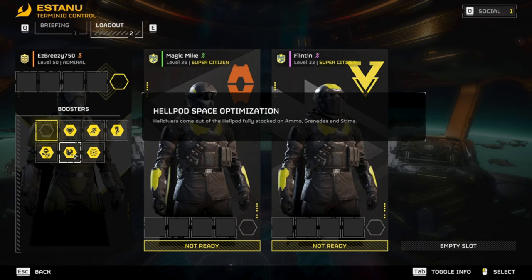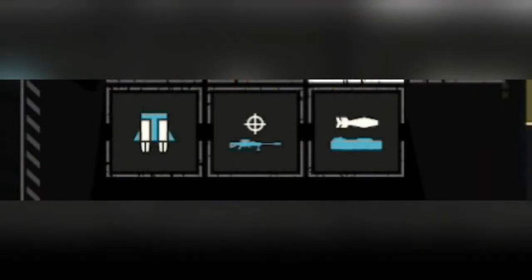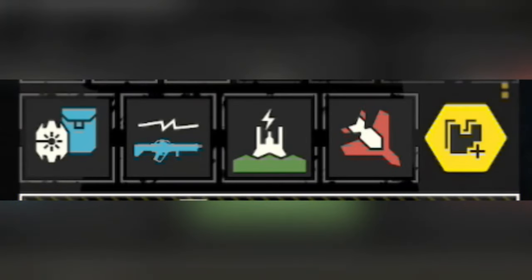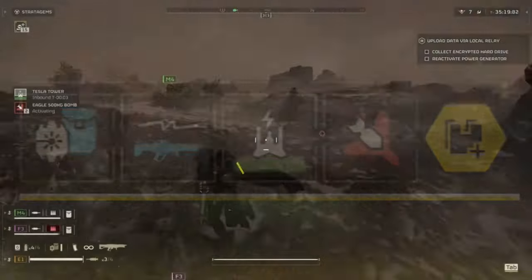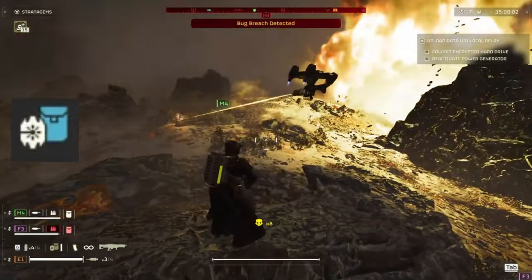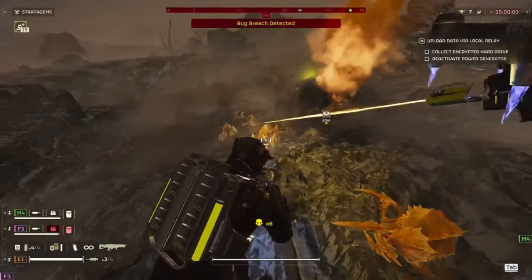For stratagems: you could go with the shield generator, but I'm going with the arc thrower — big surprise on an arc build. I'm combining that with the laser rover. The arc thrower is already extremely powerful; if you haven't used it, you need to try it. After they fix the crashing problem. You can zap chargers, hulks, devastators, bugs — it chains enemies, it's incredible. A quick tip: if you fully charge the arc thrower, you only need a half charge on your next zap for full damage — that's how you rapid fire it.